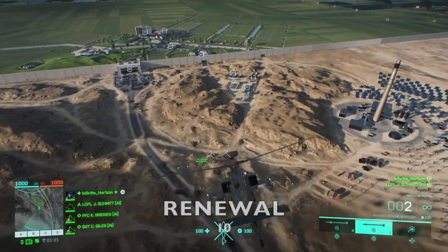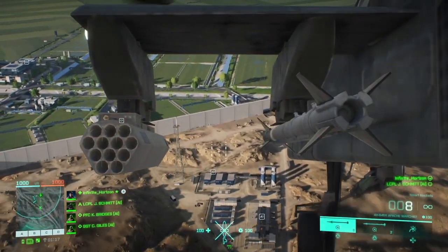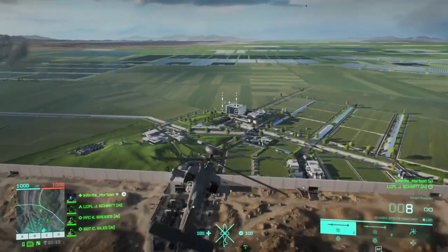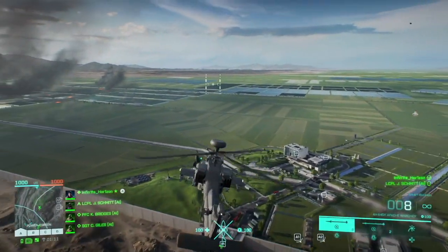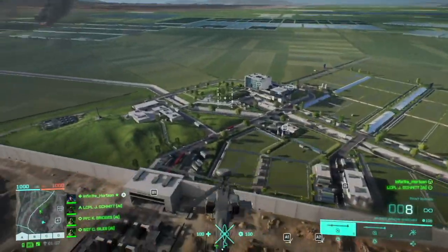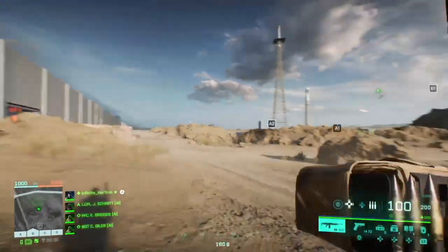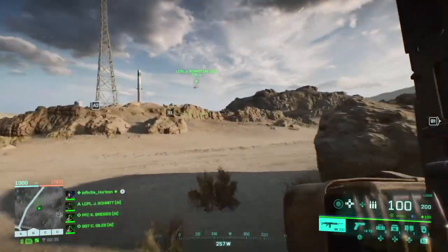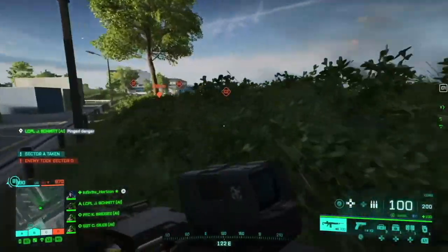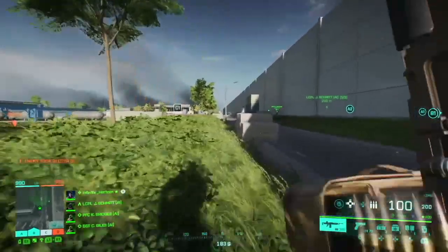On the last place is Renewal. It has a unique design but at conquest it is kind of boring. The map is divided in two parts: the desert section and the green section. Some distances in the desert section can be very long if you don't have a vehicle, while in the other area there are many buildings like greenhouses. In the desert there are some small rocks, hills and dunes for cover, but if a helicopter chases you then you mostly have no chance.